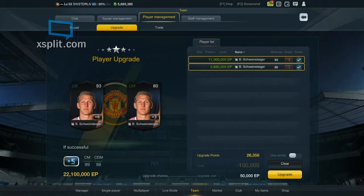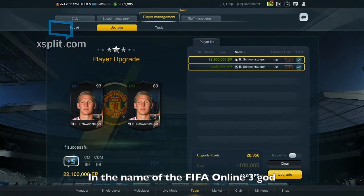Please make this work, man. It's gonna be Bastian Schweinsteiger to plus five — if he passes it will be the first plus five in this engine I've ever made. Okay, 22.1 million EP, and look at the stats: 99 centimeter — oh my god. But let me try this method first.